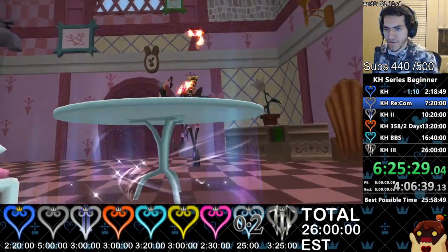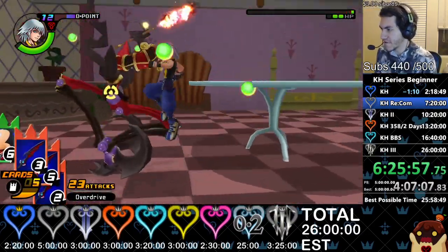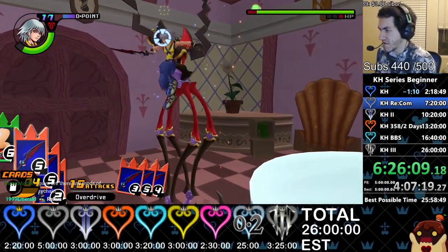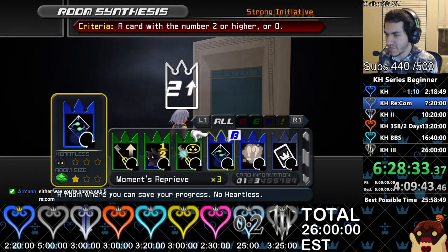Trickmaster — you don't have many cards for her. What you want to do is do an air combo. You have to be really careful with using Sleights because you can run out of cards really fast. We only got four more worlds. I'll get sub five though — I hope. As long as nothing really bad happens.